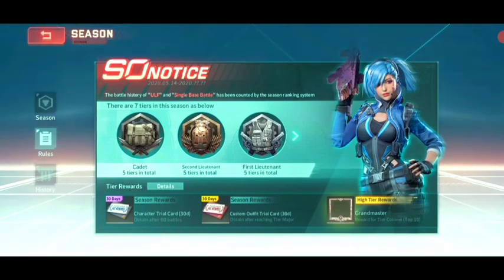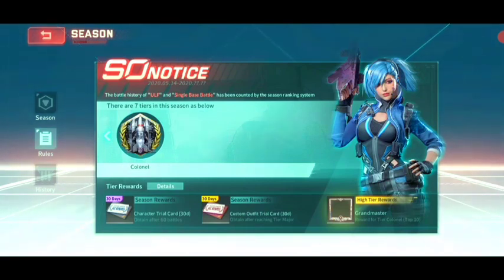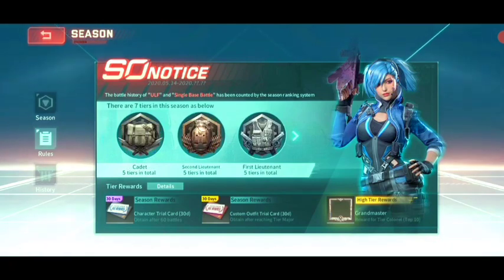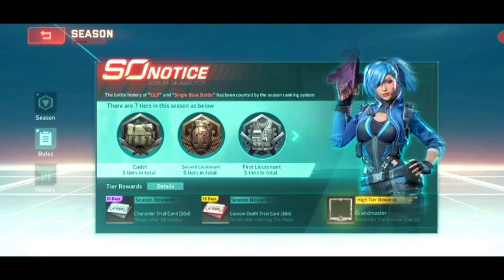The ranking system goes from Second Lieutenant, then First Lieutenant, Captain, Major, Lieutenant Colonel, and finally Colonel as the last tier. Each tier has five sub-tiers you need to complete to reach the next tier, except for Colonel — the final tier — which has no sub-tiers. The higher the tier you reach, the more in-game rewards you receive.